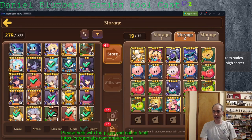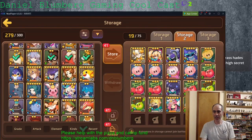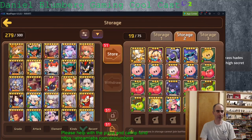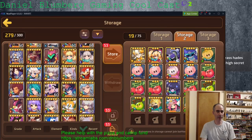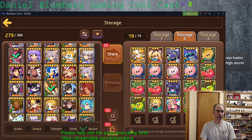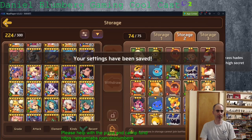Throwing some more of these in. Actually, I pulled a Hades from normal eggs not all that long ago. Just a few more to get these out of my inventory so I have slots. Alright, that was a good number.